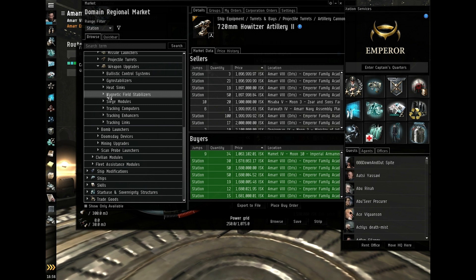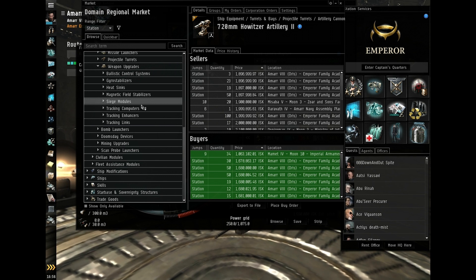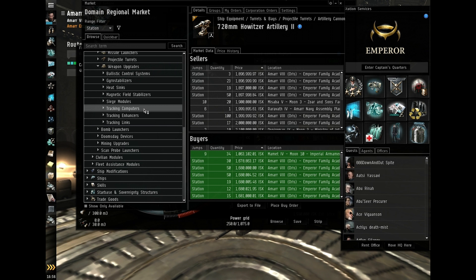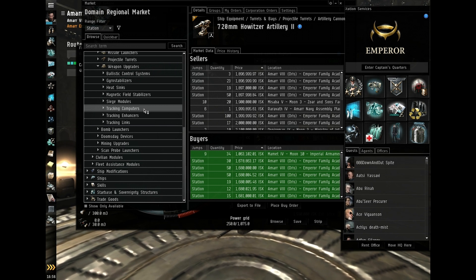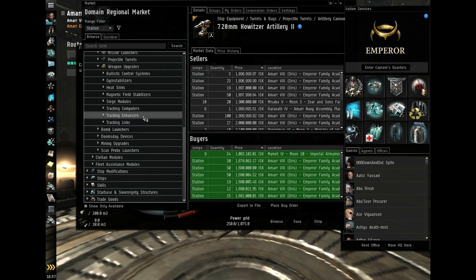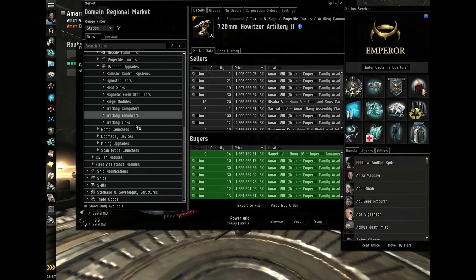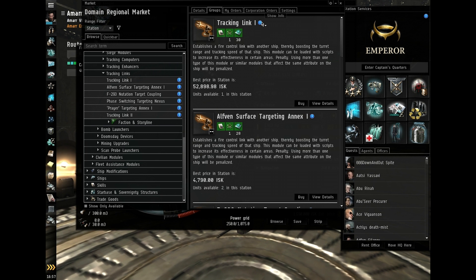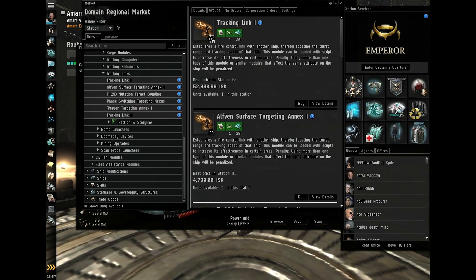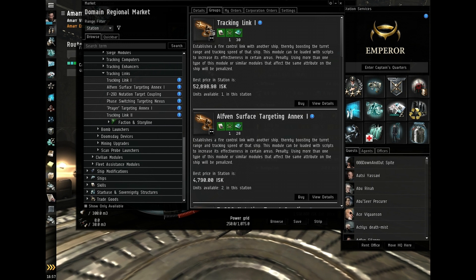Siege modules are for capital ships so don't need to worry about those for now. Tracking computers affect all turreted weapons — and soon missile weapons as well after the new patch in the winter expansion called Retribution. Tracking enhancers are the same thing as tracking computers but occupy a low slot, while tracking computers occupy a mid slot. Tracking links occupy a mid slot as well — two dashes mean mid slot, one dash means a low, and three dashes in a triangle mean a high slot.